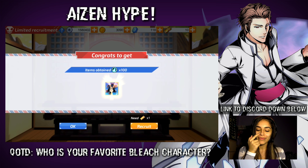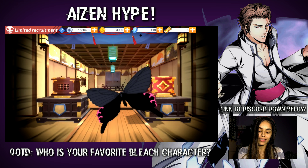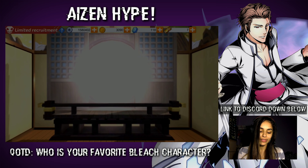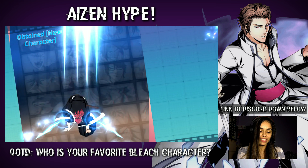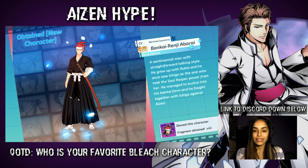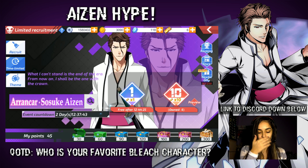No more SRs though — I want an SSR. Any one of the Aizens will satisfy me now. I'm not doing a multi, guys; I'm just going to stay doing singles. Obviously I'm under 10 tickets. I got Renji — I have him already, so I can just skip that. The good thing about this game is that if you get SR or SSR dupes, at the bottom right corner it says 'own this character' and you get character fragments, which are used to power them up even more. That's a good thing about getting dupes — the only good thing.